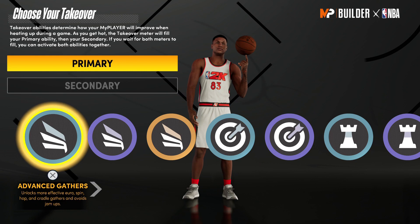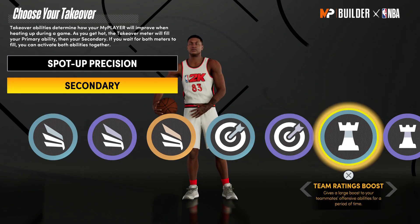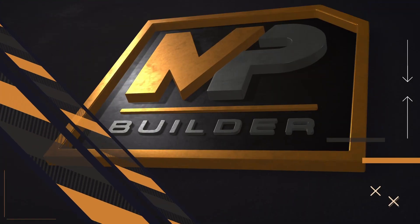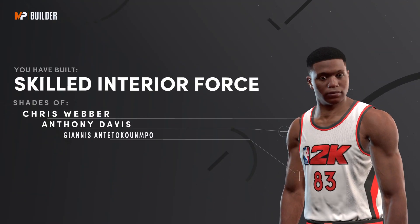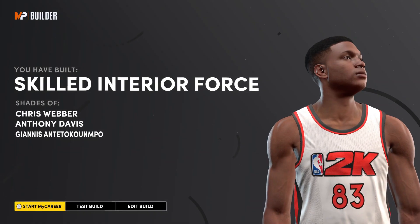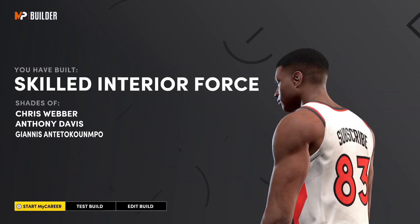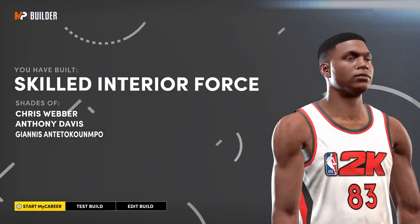That's it for the badges — go with 22, 12, 11, and 18. Pick the takeovers at Magic Play Style, and that will give you a Skilled Interior Force — shades of Chris Webber, Anthony Davis, and Giannis Antetokounmpo. That's hard to say, but that's the build.